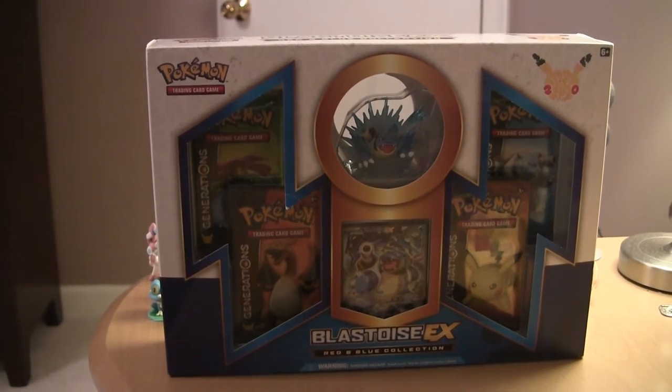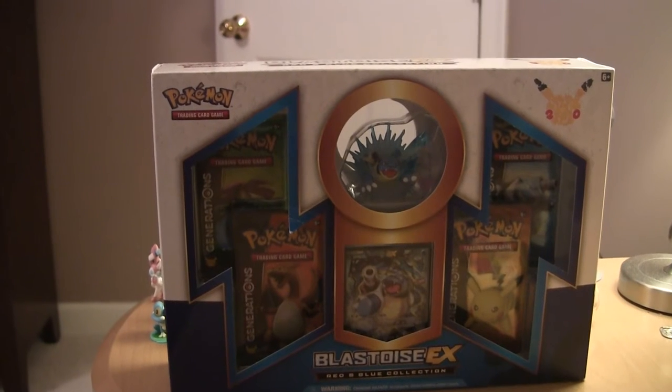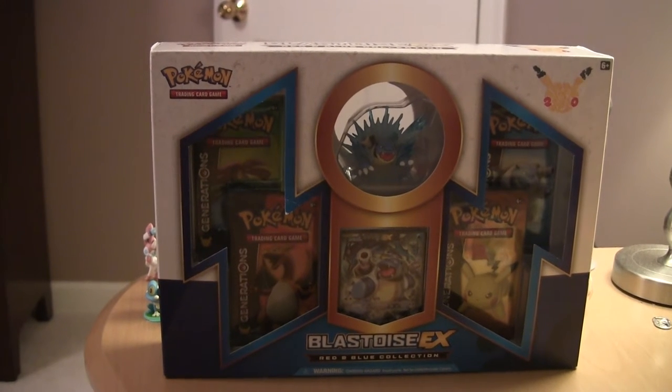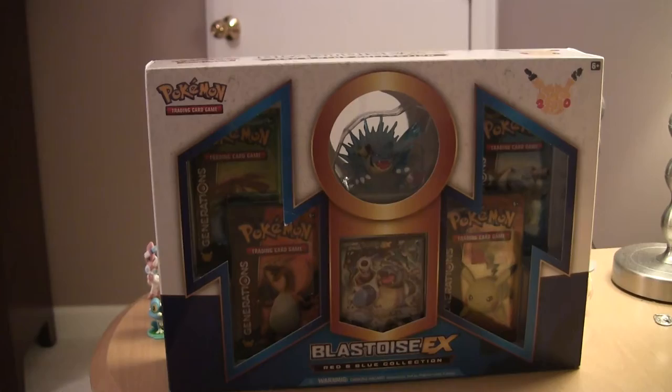Alright, so in this video we are going to be opening up the Blastoise EX Red and Blue collection. I got it at Target for $24.99. It comes with four generations packs, the Blastoise promo, and the Blastoise figure.